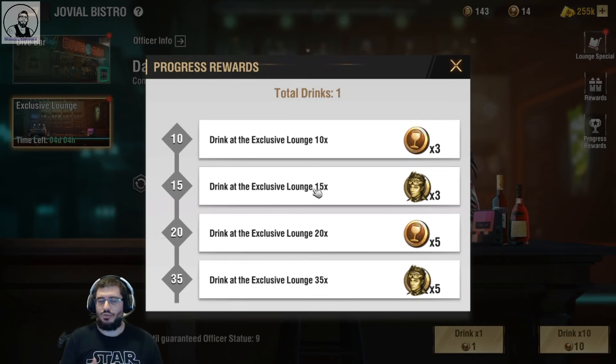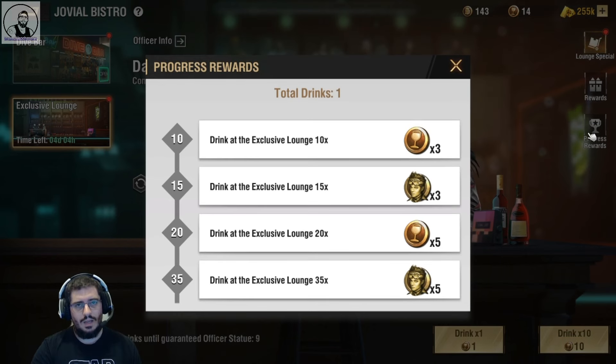Every day during the exclusive lounge you will get yourself one free drink, which totals to five. If you were to use all five free drinks and then pop five converted drinks, you would get the 10 bonus. You'd have to spend a minimum of five — we get the five free days plus the five, which brings us up to ten.